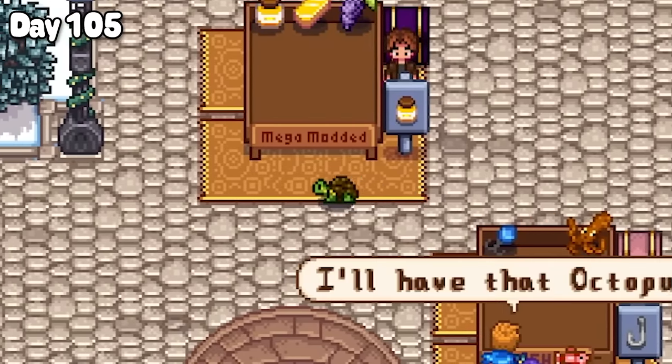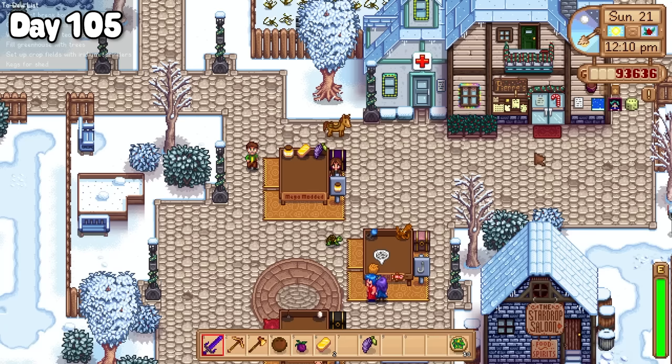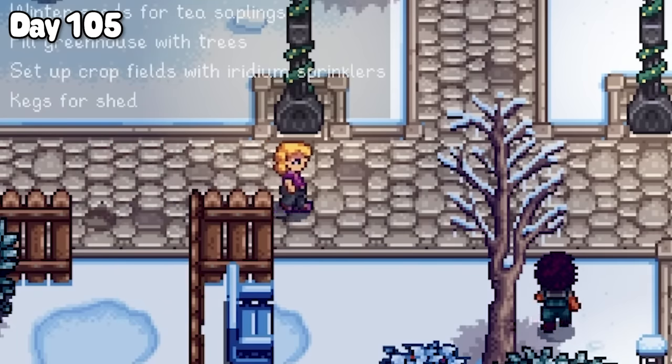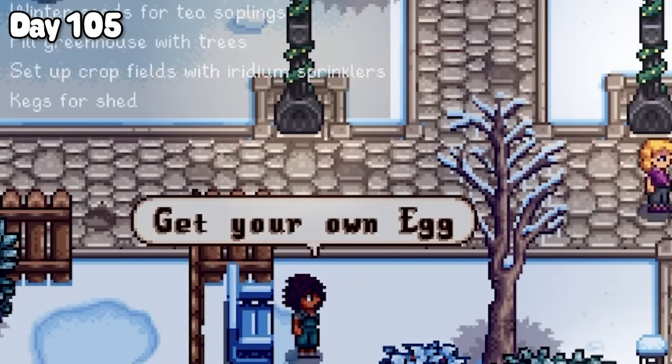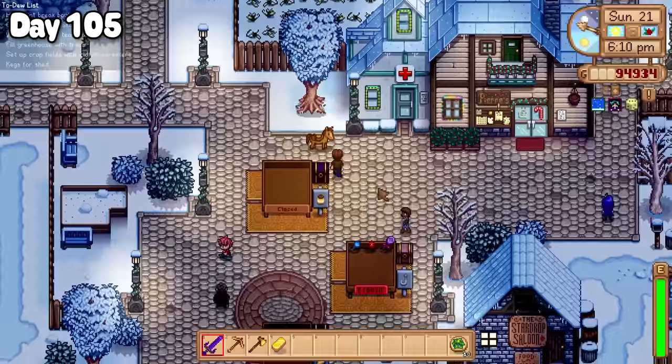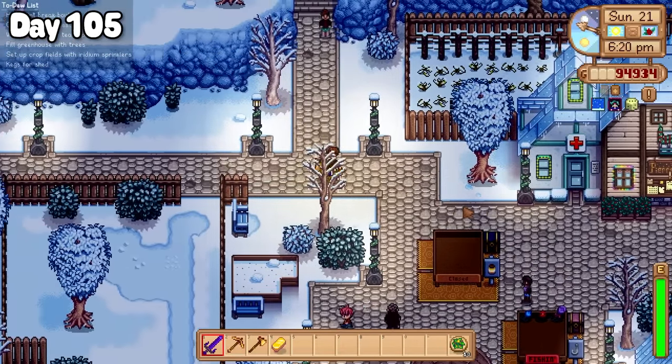Tort came past my stall and I was heartbroken to say that he didn't like the look of my items. Also Pam came past asking Susan if she found anything good, to which she replied 'get your own egg.' However I had a very successful day at the market today and I went to bed a happy man.